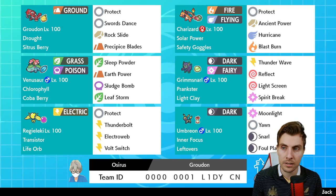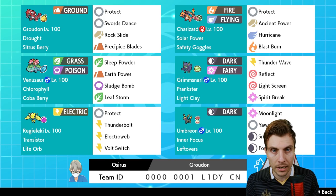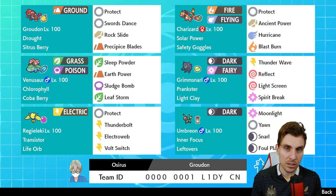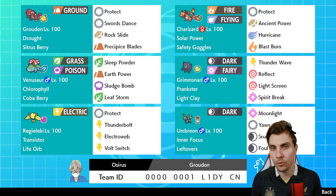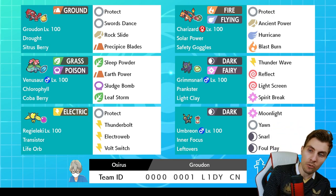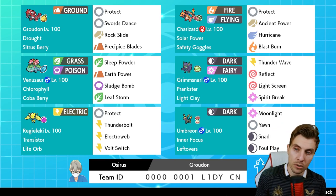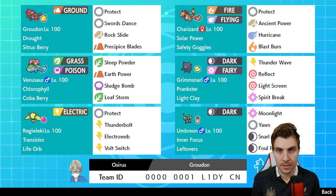Venusaur is another Gigantamax or Dynamax option on the team — Groudon is probably a good candidate too in some situations. Venusaur has the Coba Berry to reduce the threat of flying-type Pokémon, because with Dynamax back, Max Airstream will be everywhere. Grimmsnarl fits onto these teams pretty well with screen support, but instead of Scary Face we're going Thunder Wave for speed control. Regieleki gets a Life Orb for extra damage output, and Umbreon rounds things off — disrupting opponents with Yawn, using Moonlight to take advantage of the sun, Snarl to slow things down, and Foul Play for damage.